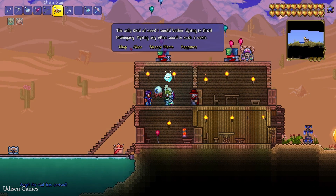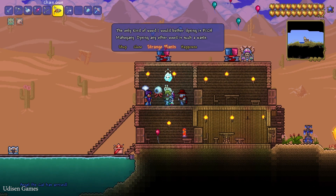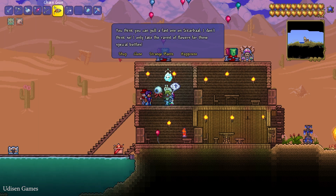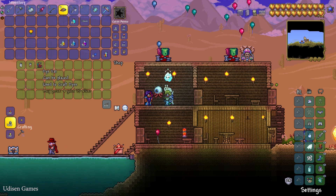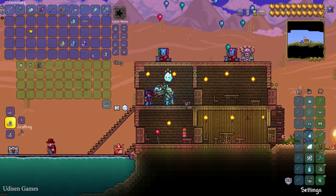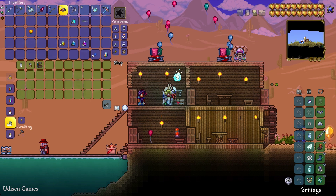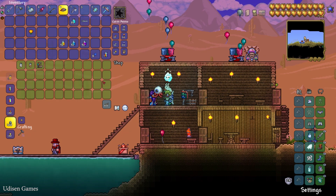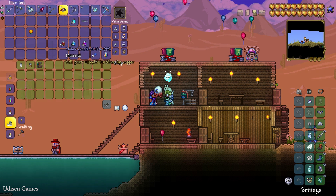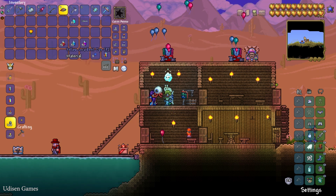You can exchange your strange plants with the Dye Trader. You can also open his normal shop and buy the Dye Vat — it is an extremely important crafting machine that works with the crafting table.